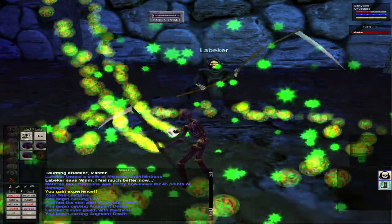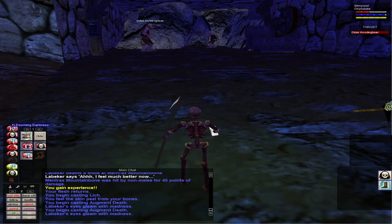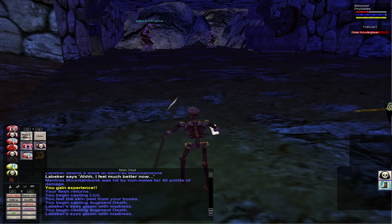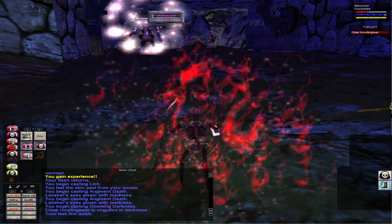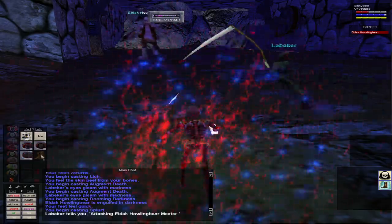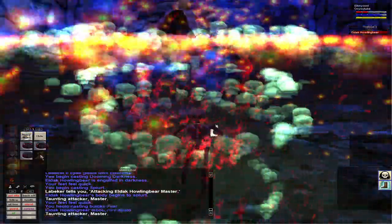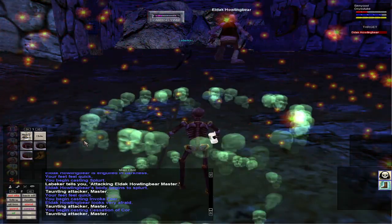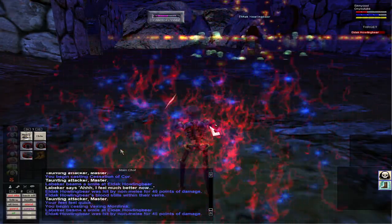I'm liched, I have my pet summoned, I buff up my pet — it's only a three-minute buff so we'll do it again. Now we're going to snare. The first step after litching and getting your pet buffed is to snare. We're going to snare this Eldak Kaling bear — it's going to take him forever to run to us. I like to hit him with a DoT like Splurt first, send my pet in, and then fear him.